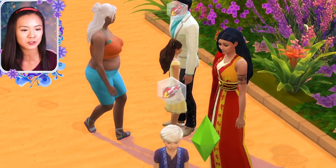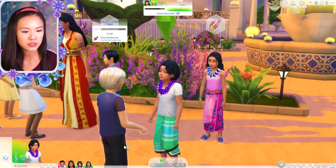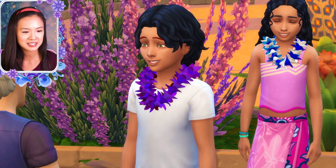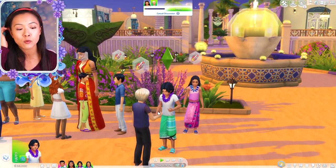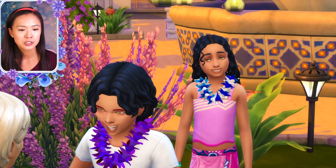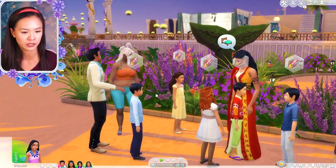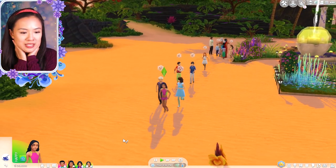So all the kids are here now, you guys - this is so exciting. Prince Makana, your eyebrows randomly generated. He's supposed to have black eyebrows. I think there is something wrong with this custom content hair, so that could be why. He had black eyebrows before to match his hair, now he has red eyebrows. And then this is Princess Samaria - she is so beautiful, you guys. I love them both so much. They're so cute. They have green eyes like their father. So I'm going to have all the kids go swimming because why come to the beach if you're not all going to go swimming?